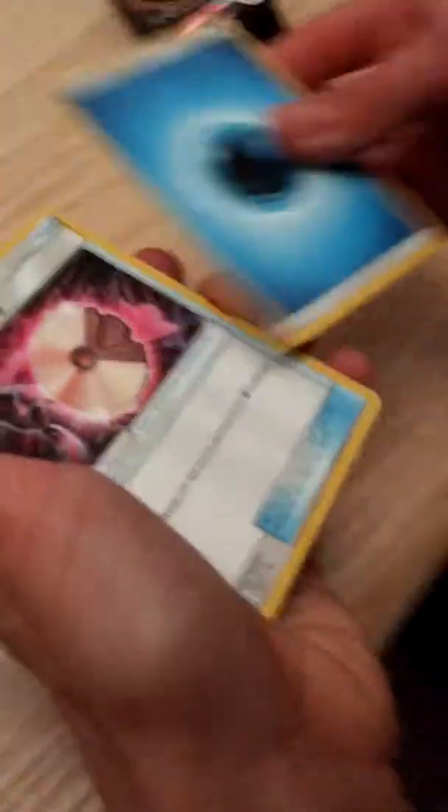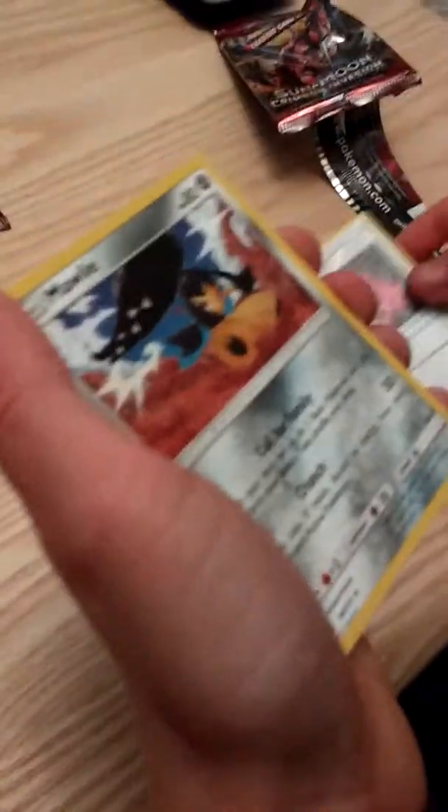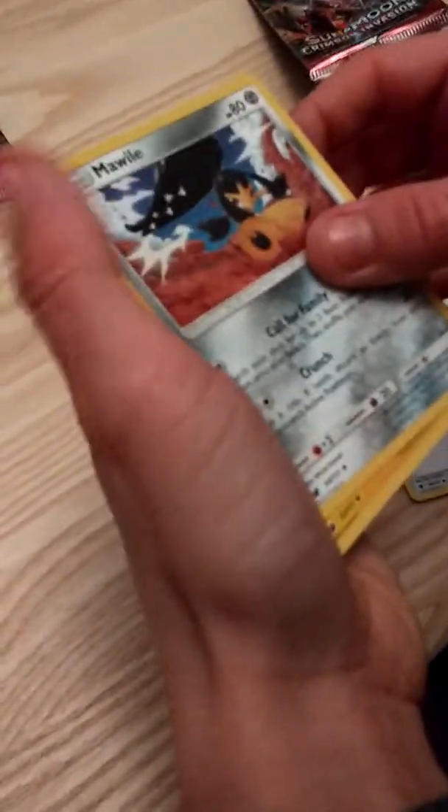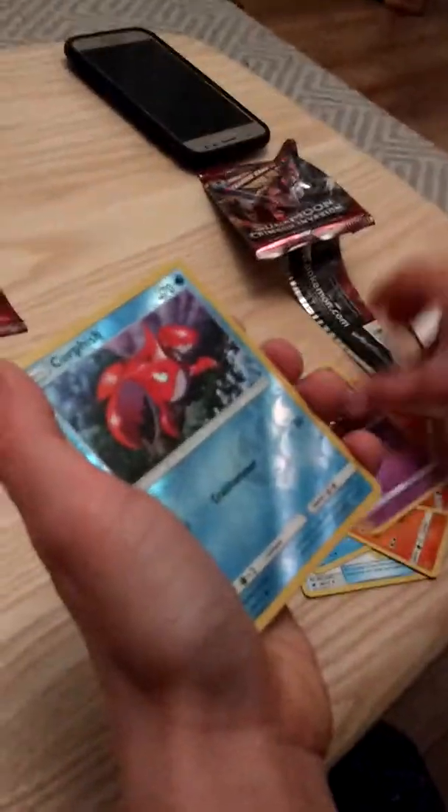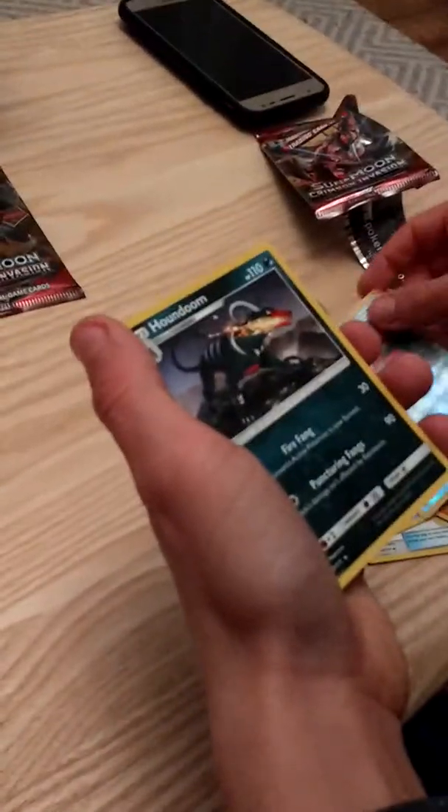Water energy, psychic, memory, fire type. I think that is Dewgong. Marwhal, yep. Alolan Graveler, Magikarp, Floatzel — water, evolution. Exeggcute, Cubone, Mankey, Corsola, Corphish, reverse, and Houndoom. Yeah, that was good.